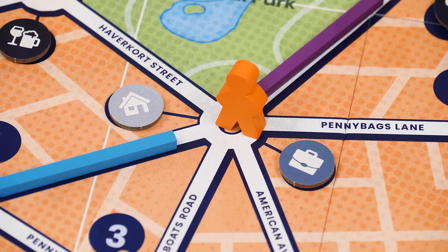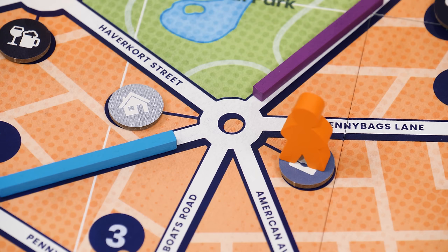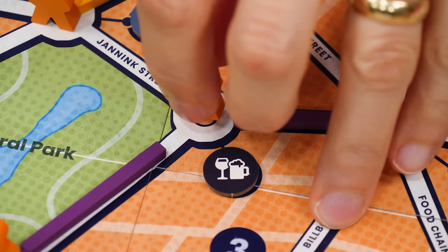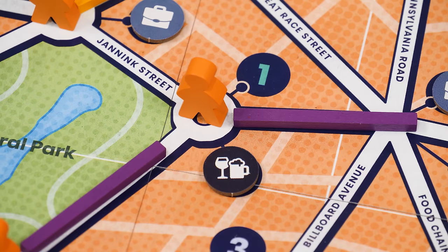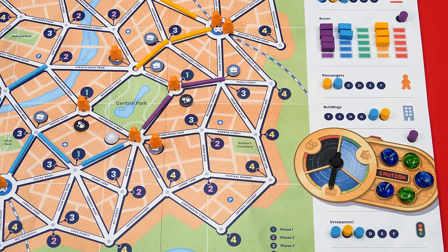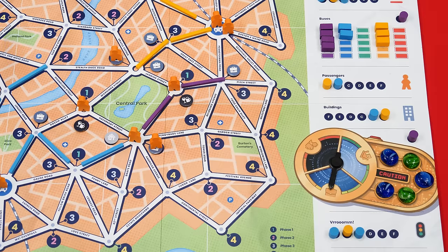The vroom action moves passengers along your bus route to the buildings they want to travel to — represented by the symbol the clock is currently pointing at. First, check if any passengers are already where they want to be; if so, move them onto that building. Each building can only hold one passenger, and any figures on the wrong type of building from a previous round should be moved back onto the crossing. Unlike other actions, players resolving the vroom action don't consider the maximum bus value — instead, they can move as many passengers as the number of buses they personally own.